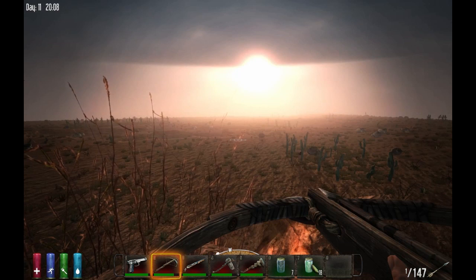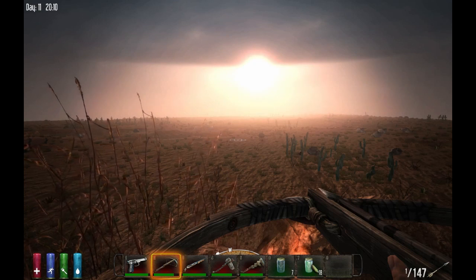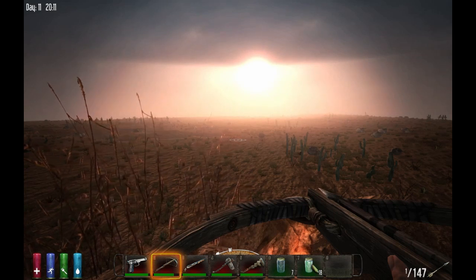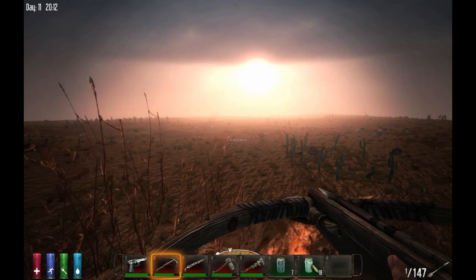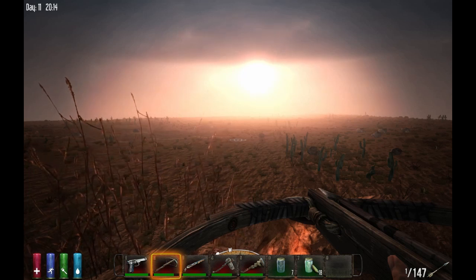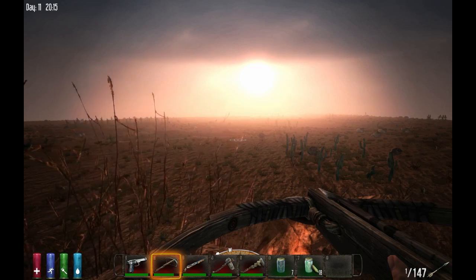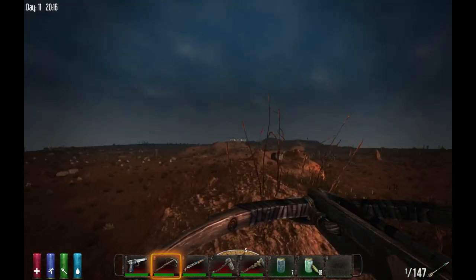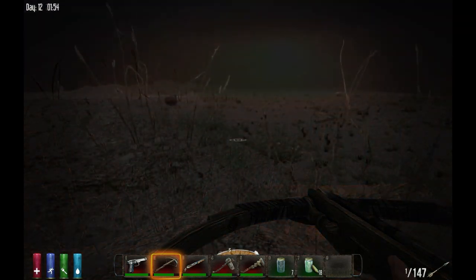This is my update. This is the Alpha 9 update for 7 Days to Die. It could get a lot more complicated with the random stuff — the random world generator. In summation, the random world generator is just really cool. I'm liking it. Maybe you'll check it out, maybe you'll like it too. Maybe you'll like this video. If you do, like, comment, share, and subscribe to my channel, cause I'll be doing more. Good night, folks. So far, so good.